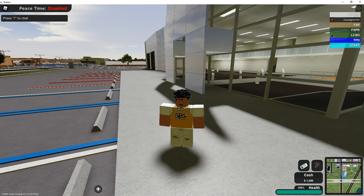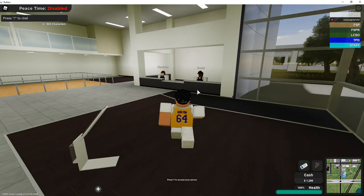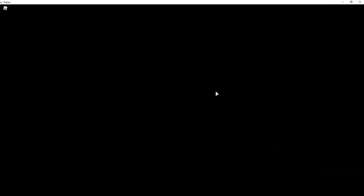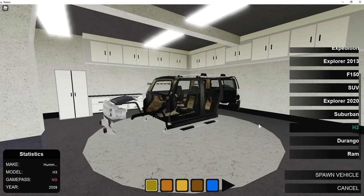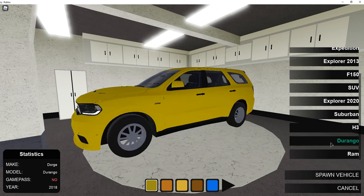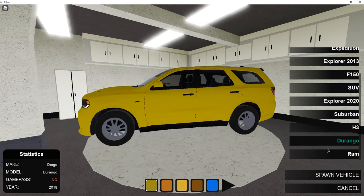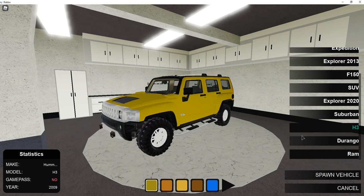First off, we're just going to be showing you guys the three new vehicles. The three new civilian vehicles are this beautiful Hummer, which is amazing — that's probably my favorite one — the Durango, which I believe was on the LEO team, and the Ram. That's pretty much it.